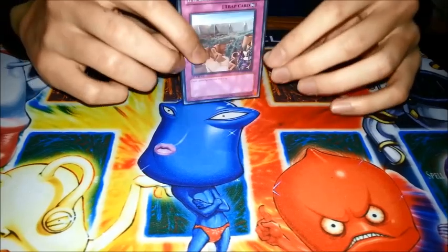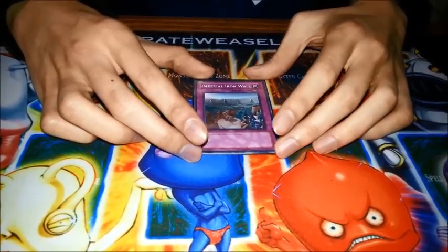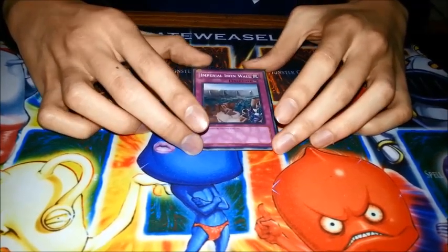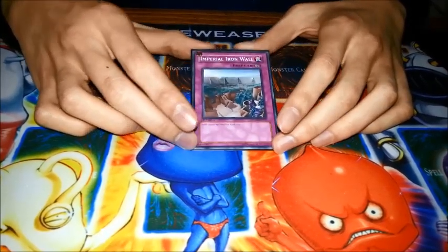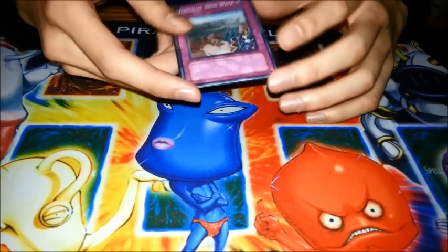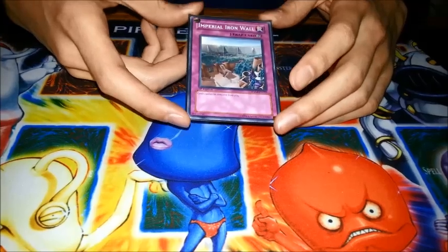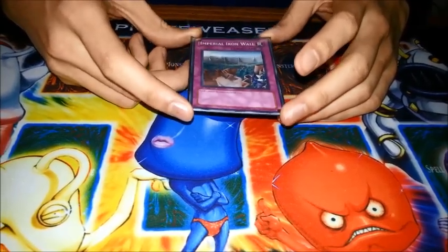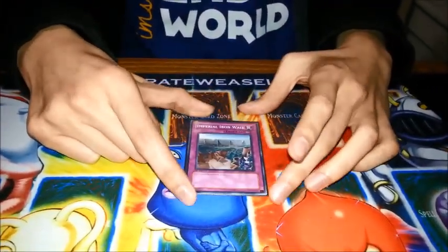Another thing Imperial Iron Wall is good against is Prophecies — it's probably one of the better cards out there as well. Prophecies will not be able to use Spellbook of Fate, which is probably the best card in the Prophecy deck. Without Spellbook of Fate, their deck is not half as scary. It also stops Priestess from banishing from the grave. You just have to know to activate it before they attempt to activate Fate or Priestess, because those are costs, so if you chain this it won't do much — though it will still stop Fate if they banish 3. It's best to get this on the field early.